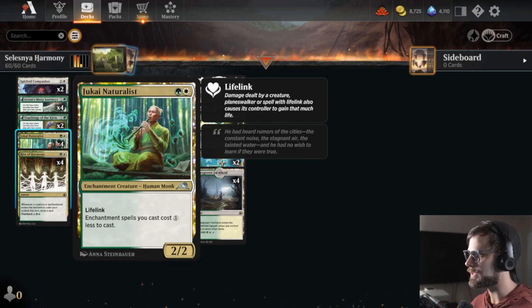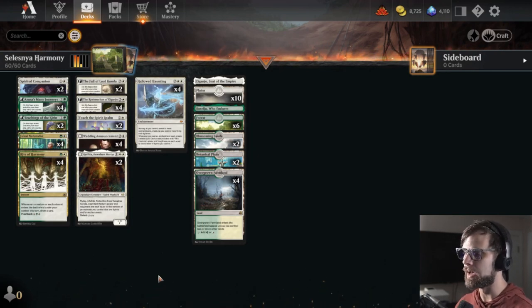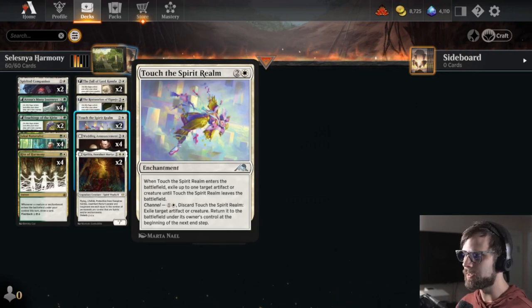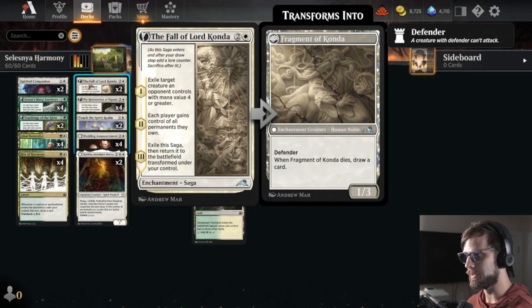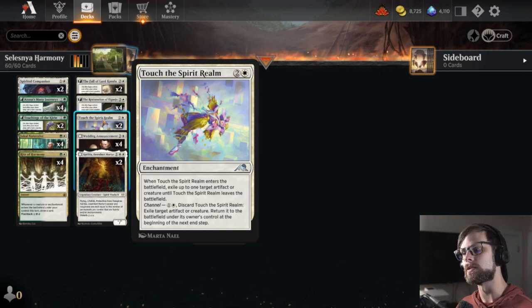The original list was created by LegendVD. I will link his list down below. I made two small changes. First and foremost, I took out two of the Teachings of the Kirin and replaced them with two Touch the Spirit Realm. The only main way to really remove anything in the original list was with the Fall of Lord Konda. Touch the Spirit Realm gives us another opportunity to get rid of anything on the battlefield, and we can also channel it to exile an artifact or creature and return it to the battlefield under its owner's control.